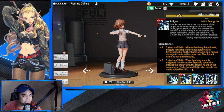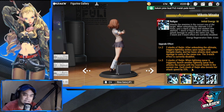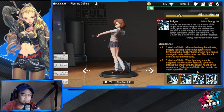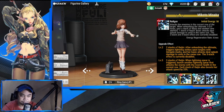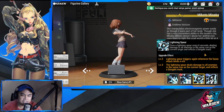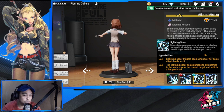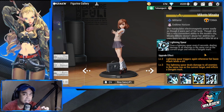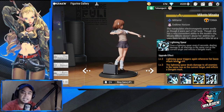Her ultimate is really built for damage — it could be similar to or better than Zarola's. She's going to rival Zarola; we'll just have to test her. She is also paired with Tenma. For her passive: Lightning Spear fires every eight seconds, dealing damage to all enemies in the same row as the current target and inflicting den genki mark.